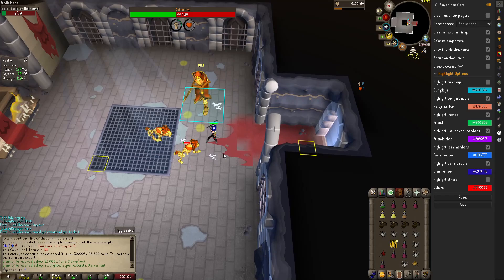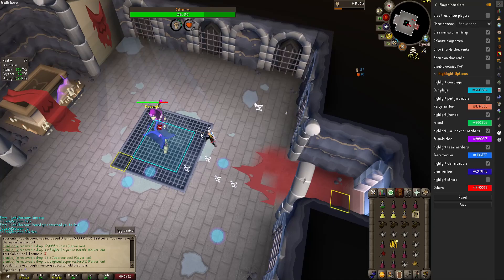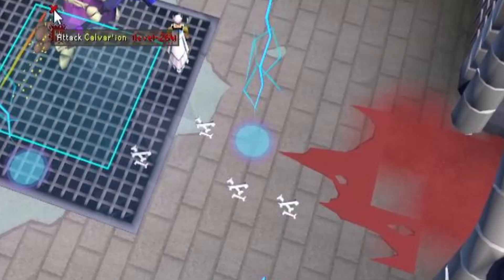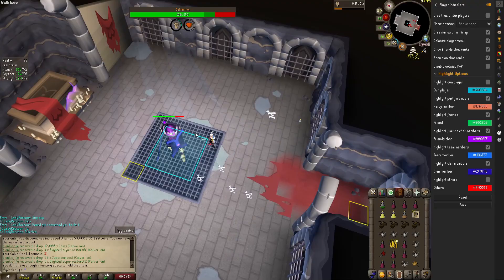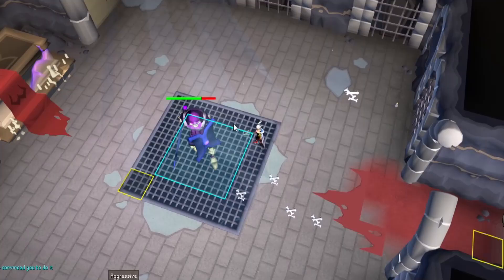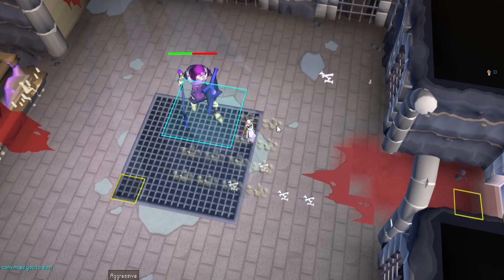The lightning attack has a two-tile radius around it — standing on the lightning itself will deal max damage. If you're adjacent to it, it will deal roughly half damage. If you have one empty tile between you and the lightning, you will take no damage. The shield bash is denoted by shadows on the floor, and this is typically on one or one and a half sides of Calvaryon. Simply run outside of the shadows and you will not take any damage — you can be adjacent to these shadows and you'll be just fine.